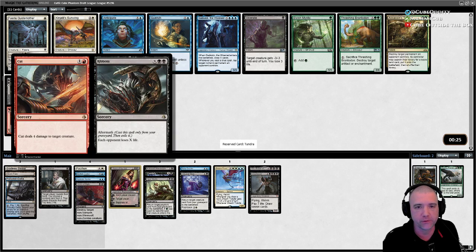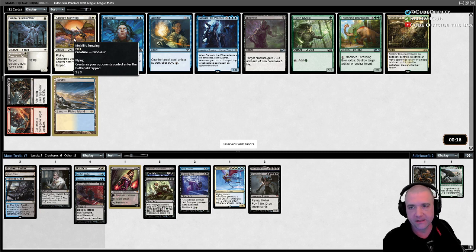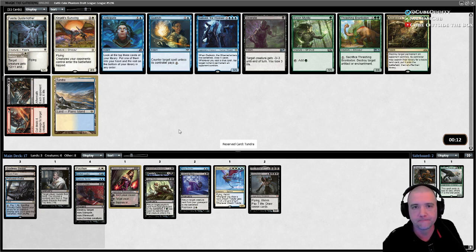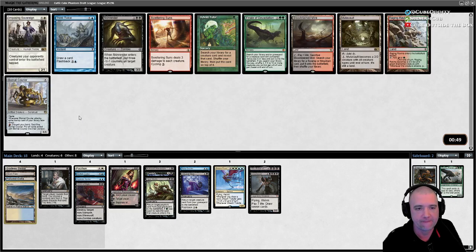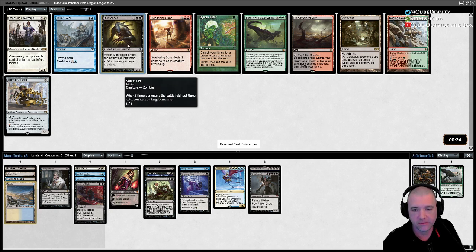Getting this in the yard could be good just for Ribbons, but I don't think Ribbons is going to be as good in this cube. If it wheels around I'd be happy to take the Sun Wing — having a body that makes their stuff tapped is really good. I think Gadwick's better in a Simic shell. Muta Vault's not the worst. Skin Render might be okay — give something minus three minus three, it'll eventually die, then we reanimate it.